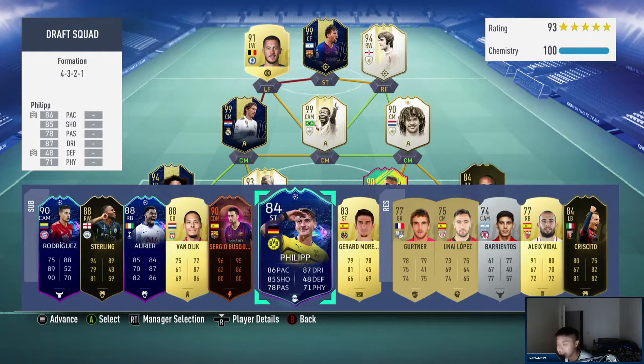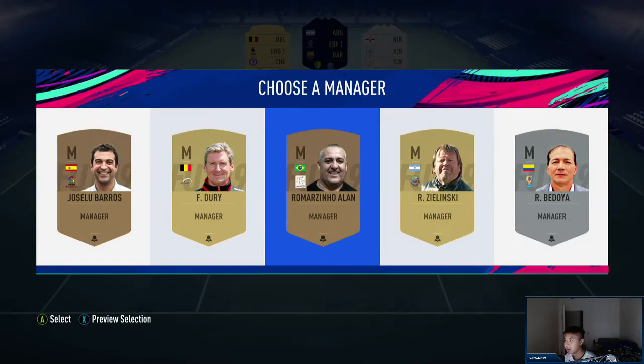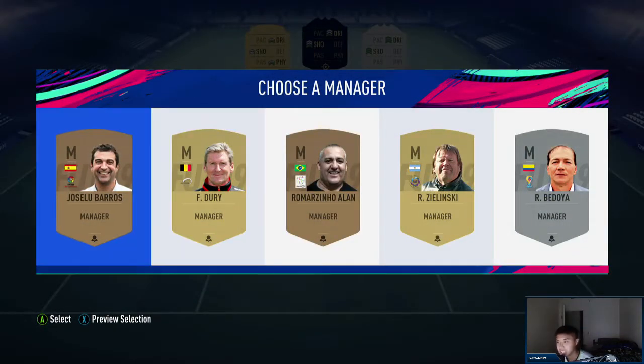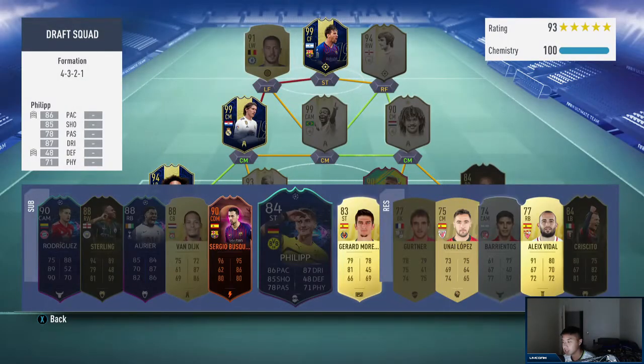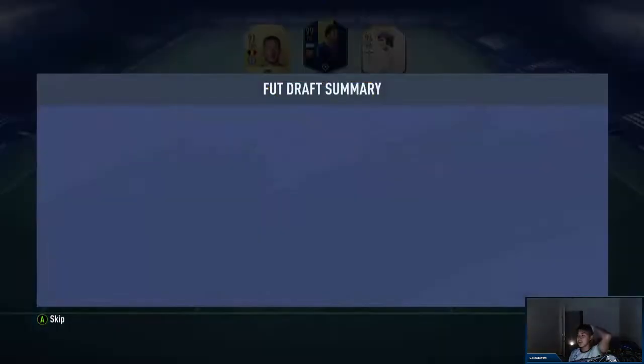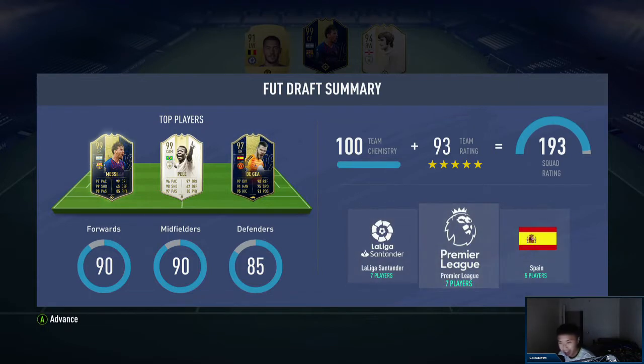Yes! 193 baby! Add me to the list - AA9 Skills, Nepenthez, I think Castro got it - add me to the list, let's go baby! Oh let's go, that's a 193 for ya! That Pele was huge. We have a lot of La Liga players, so that's a 193 - keep it a 193! Yes boys! Thank you YouTube, thank you!